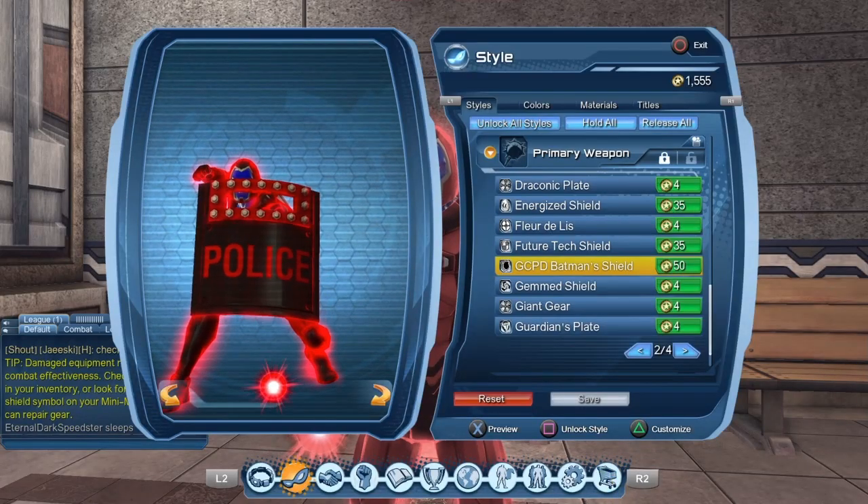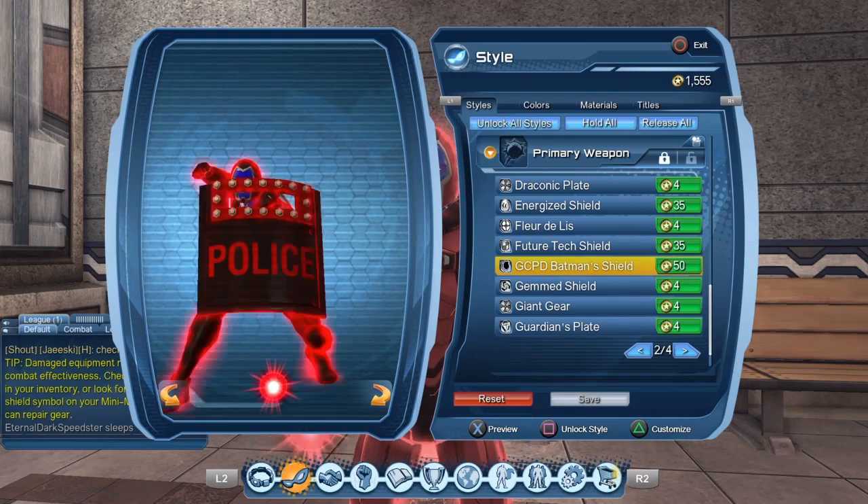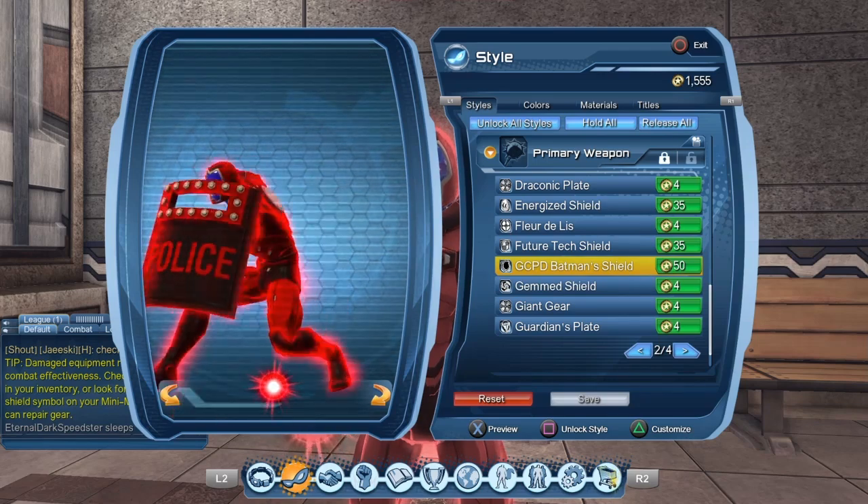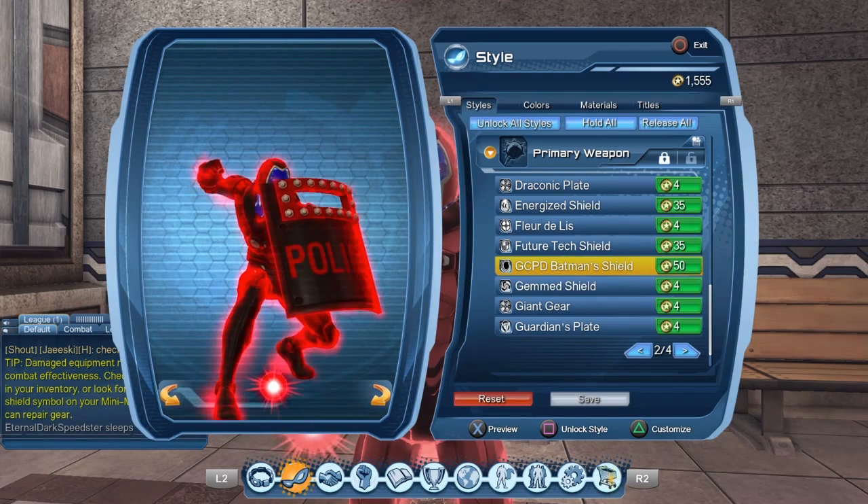Once you get the shield for one of your characters, you can unlock the style for every one of your characters, but it will cost you 50 replay badges per character. And as you can see, you can also apply material to the shield.